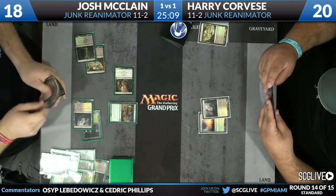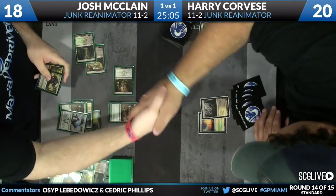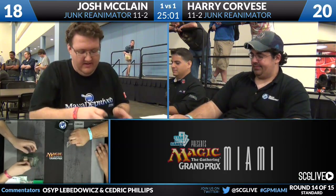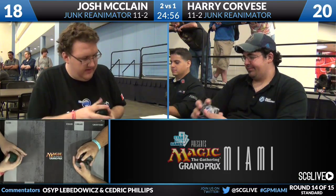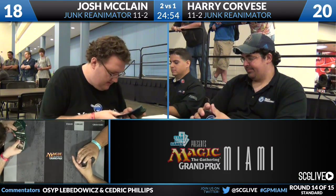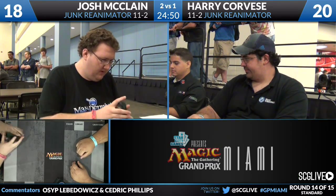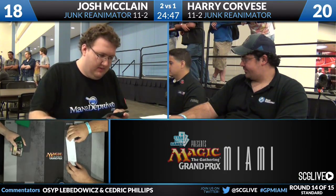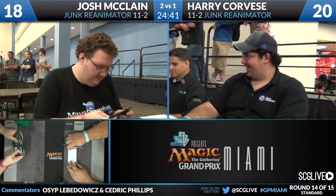Acidic Slime comes into play and deals with the Woodland Cemetery, leaving Harry with only two lands — no Overgrown Tomb, just isolated Godless Shrines. Harry doesn't even draw a third land and concedes. Harry asks if McClain has anything else, McClain confirms he has another Restoration Angel and another Acidic Slime, and Harry packs it up. Josh McClain from Team Mana Deprived wins this match two to one over Harry Corvese in the Junk Reanimator mirror. It's all about mana acceleration, and in turn, it's all about mana denial.